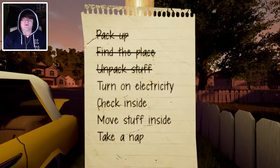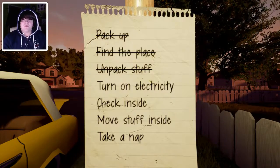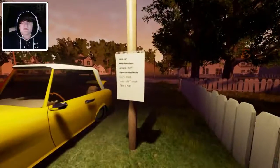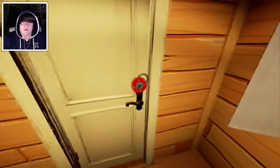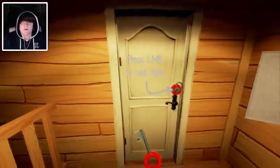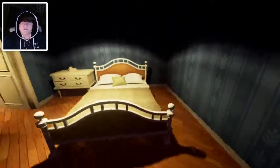Okay, so we've got to pack up, find a place, unpack stuff, turn on electricity, press E to activate. Alright, the light's on. Check inside. Press F — alright, that's the key. I'm trying to remember the controls. Oh, you can actually see your little inventory. Oh well, this is a nice place.